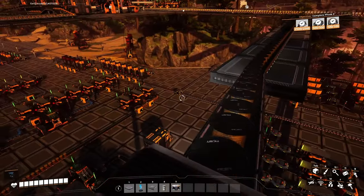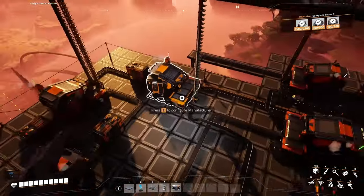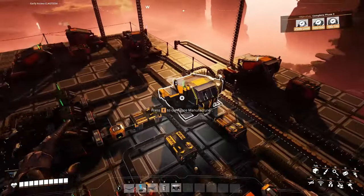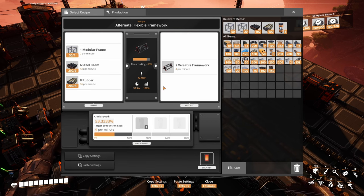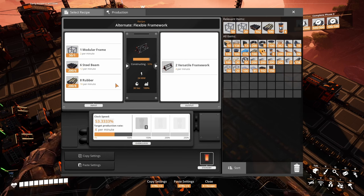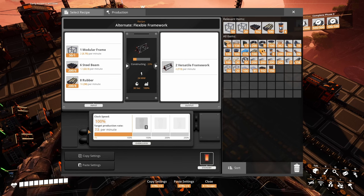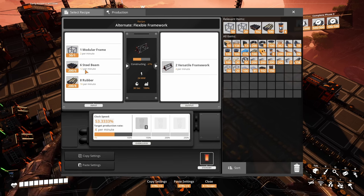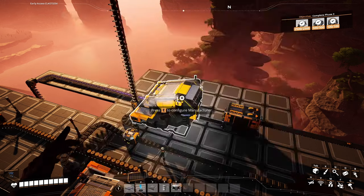This is episode 6 of our Patreon playthrough. Let me show you what I changed and improved. In here we had an assembler doing Versatile Framework — now this assembler is making 4 per minute. I could make a lot more but don't have enough rubber. It was at 6 or 7.5, now it's at 4. This one is taking quartz, rubber, and AI limiters to make crystal oscillators — great recipe, making 4.